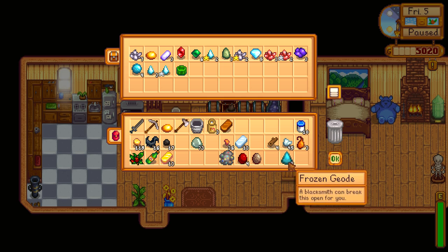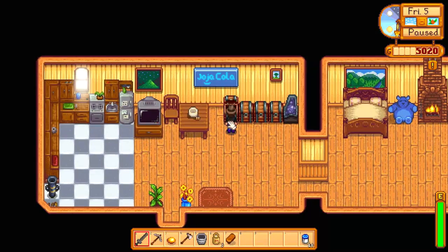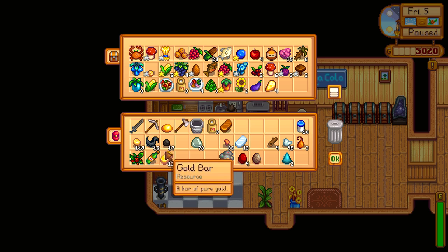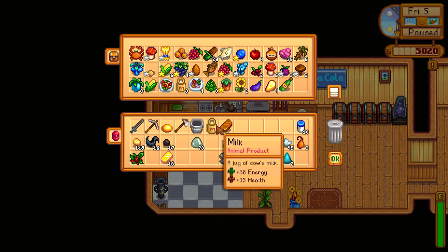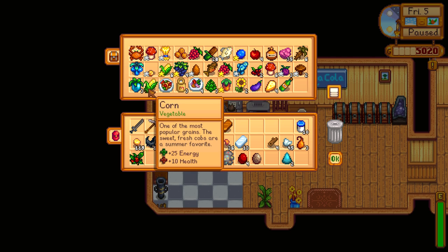That all looks good right there. We got all of our random geodes down here — don't know if those are going to be of any use anytime soon. What does eggplant juice do? Is it good for me? It's got 75 energy — I guess I'll throw that in the fridge, it can be my only beverage. The sweet gem berry is apparently really, really valuable. I think it's worth like 6,000 gold or something like that — somebody had mentioned on the way by.